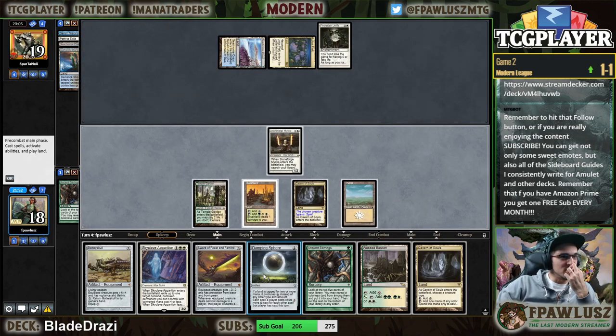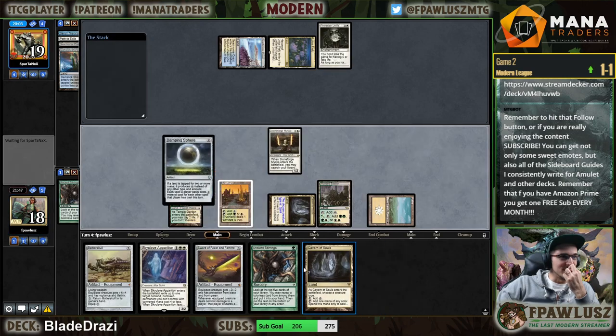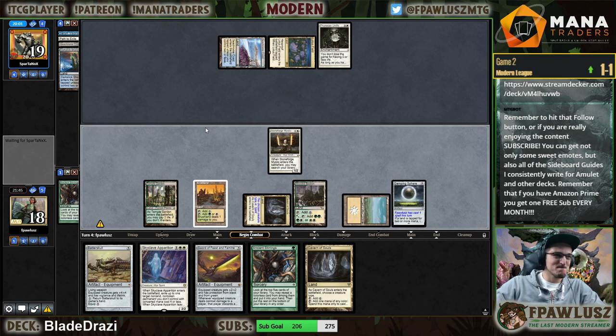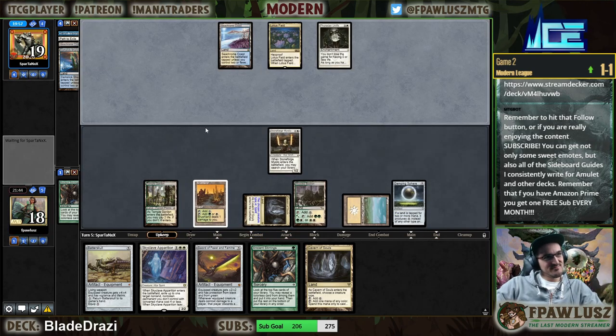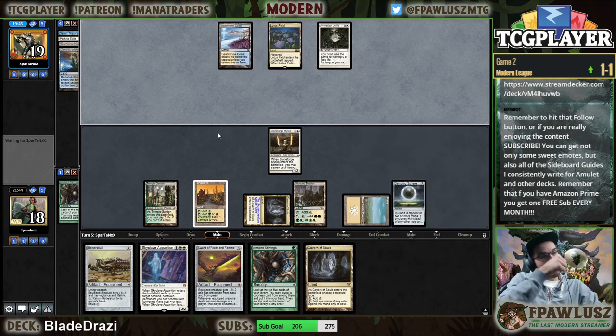You know what's good against Lotus Field? I'm obviously not — I guess that was bad. I should have played the sword, equipped, swung, and then played Damping Sphere second main. Yeah, that was bad — that would have been a lot better actually.